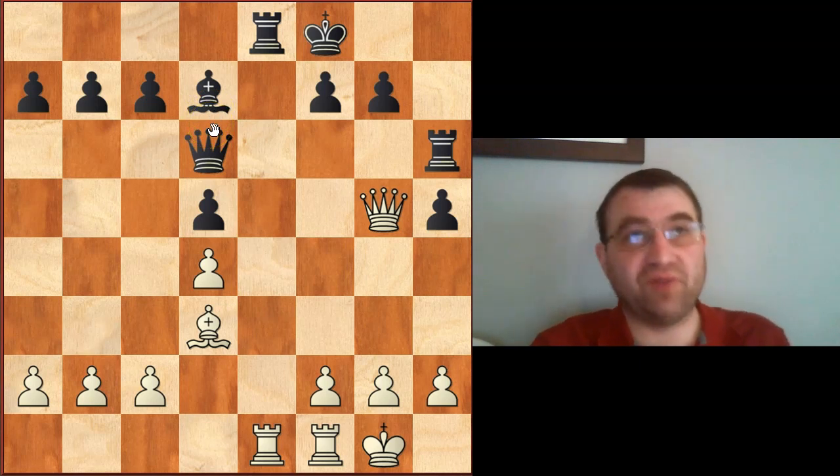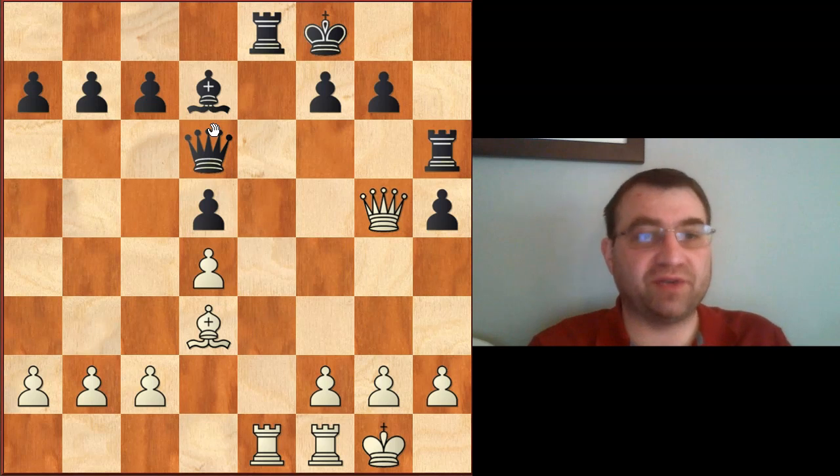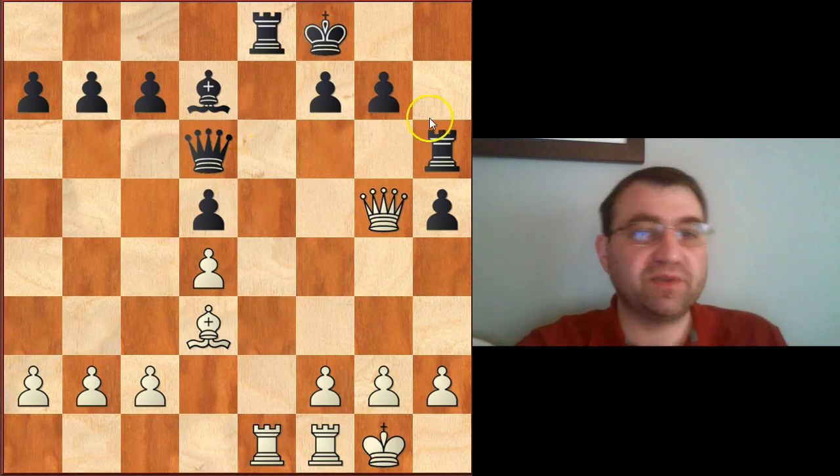This was enough for Carlsen to go on to win the game. That's kind of what people try to do in the Steinitz variation — get a very minute, very small advantage and try to turn that into something bigger, hopefully a slight edge or a decisive advantage later on and play for a win. That's really the way you have to play against the Petrov anyway, making the Steinitz variation a very reasonable alternative.